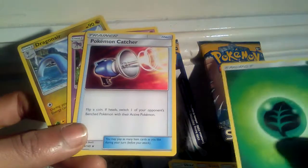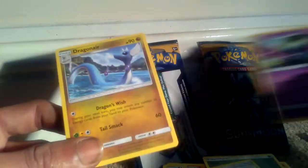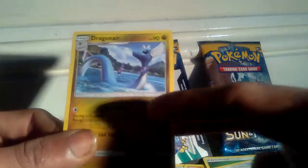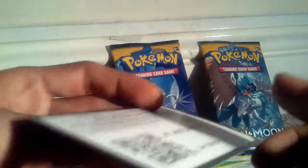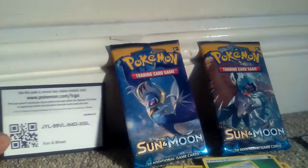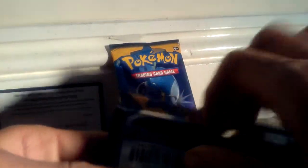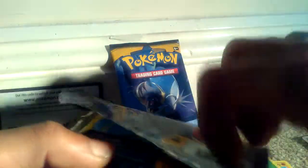Also a green leaf type energy, a Pokemon Catcher trainer item card, a Golbat which is a Gen 1, and a Dragonair. So that's really cool — we already got a full art card. That's our all-important code card. We're now going to move on to the Decidueye pack, and last but not least we'll finish this video with the Lunala pack in the middle.